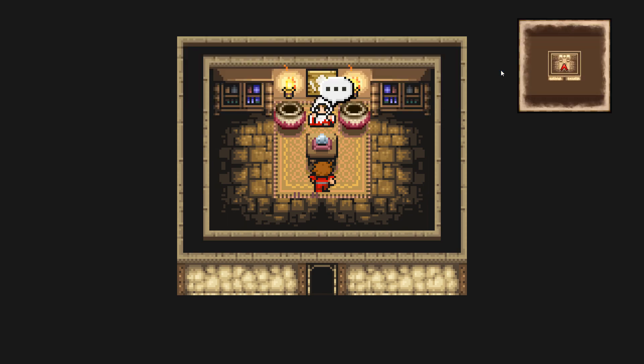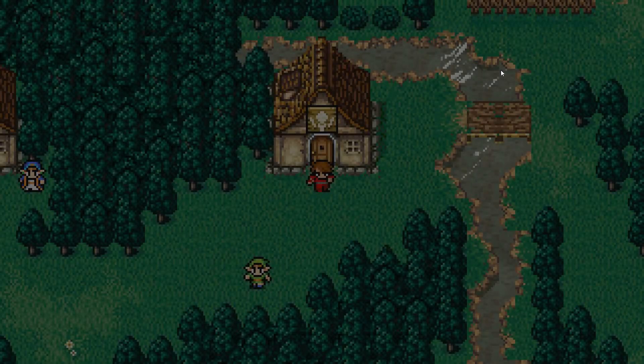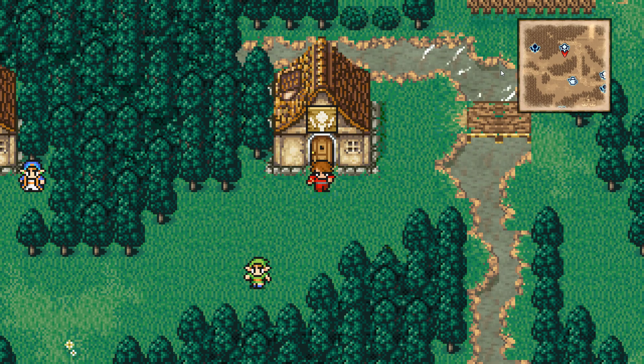When you first get the ship and have enough gold, quickly rush to Elfheim, run away from battles for the most part until you get the actual spells, and then use your ship all across the sea and kill as many foes as possible, including the ones I've shown in the video.